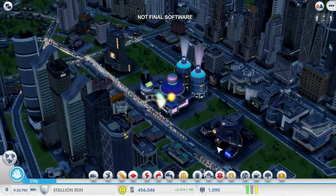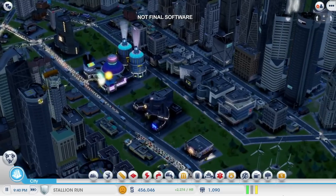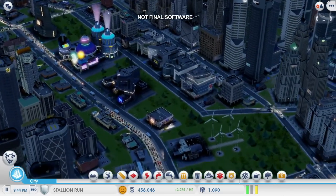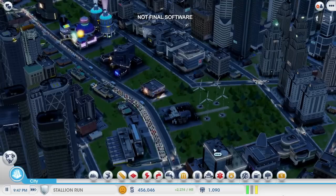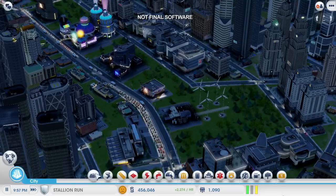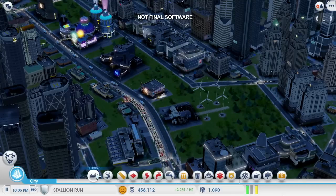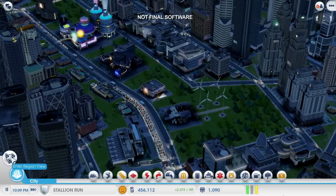It looks like my city just blew a fuse. I've been relying on my wind farm to power all of these buildings, and now the system is completely overloaded. Wind power is clean and cheap, and I could expand it, but I'd rather use that space to build more casinos later on. I could also bulldoze it and replace it with a coal power plant, but I don't really want all that air pollution in my city. Fortunately, there is another option.